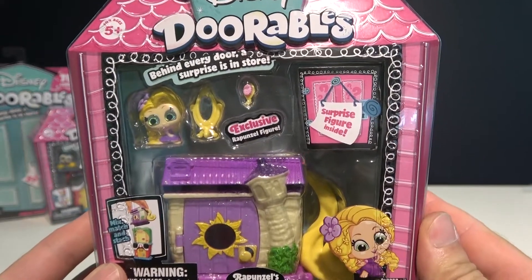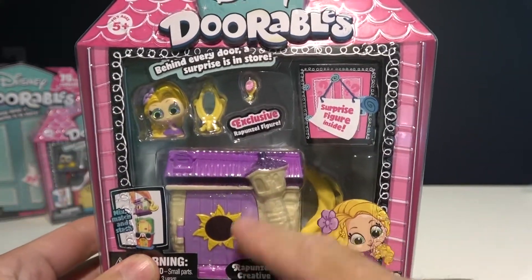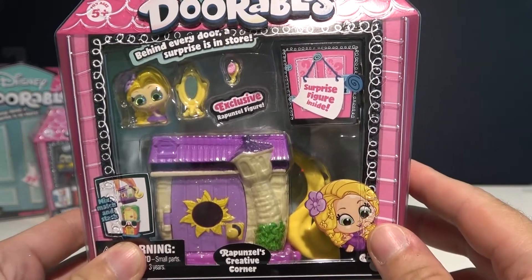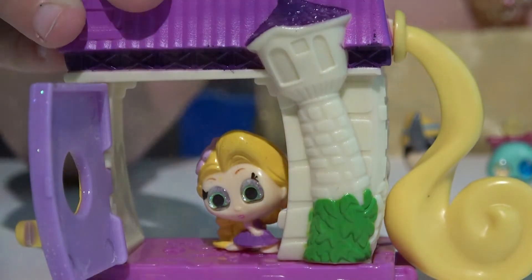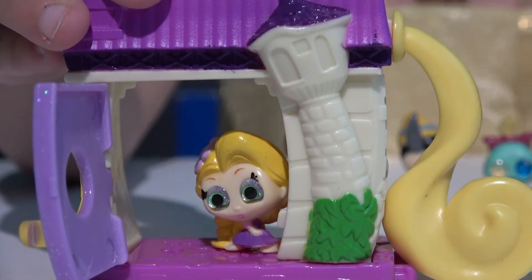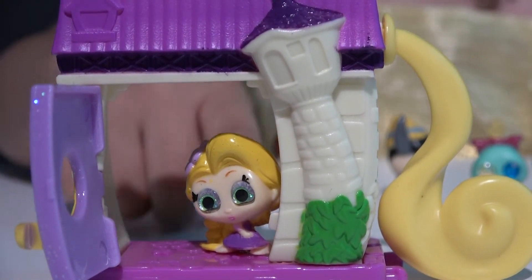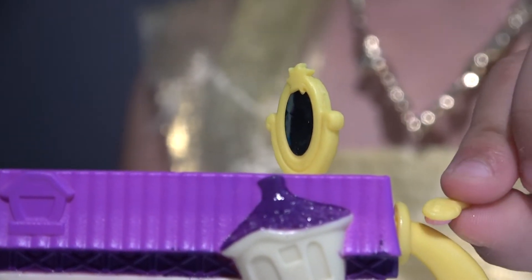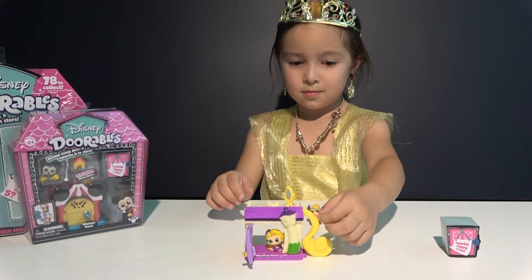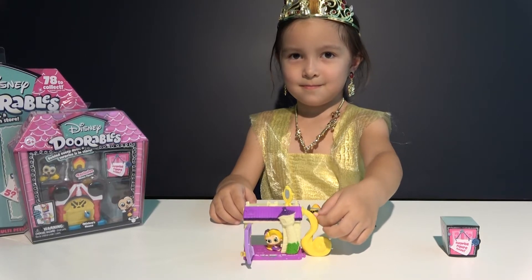So which Doorables surprise are we going to open next? This one. It's Rapunzel — we got Rapunzel play set! Now let's check what is behind Rapunzel's glittery door. There's Rapunzel! And what is on the side? There's her long hair — Rapunzel has it. And here is her mirror and a little tiny brush. Are you brushing her hair? She will love you.